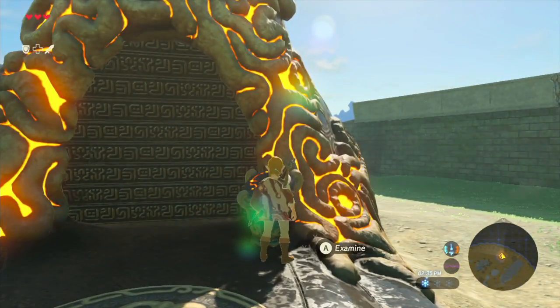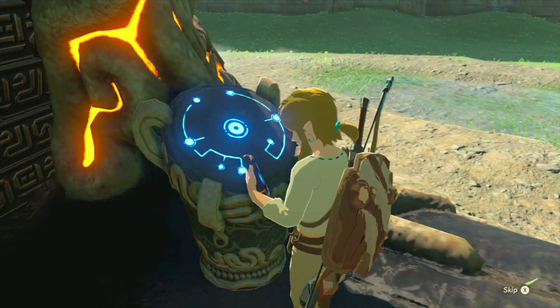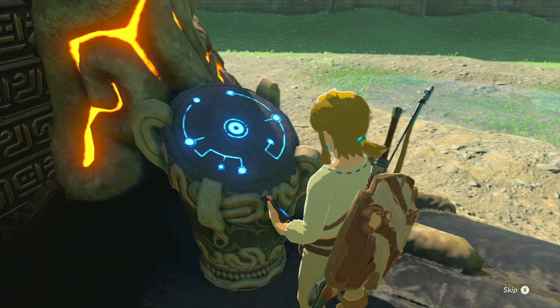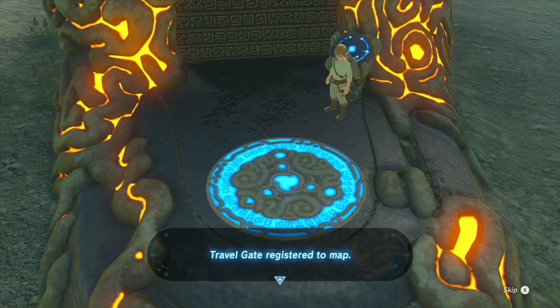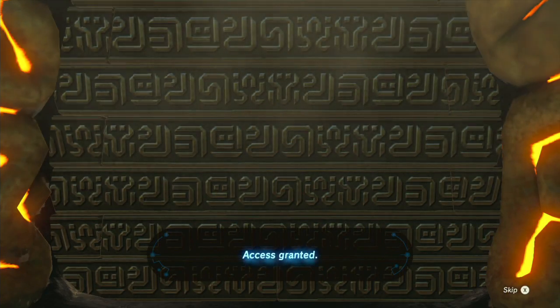The first thing we're gonna do is get a paraglider. We're finally gonna enter one of these things. Sheikah Slate confirmed. Let's go in. Travelgate registered to map. Access granted.